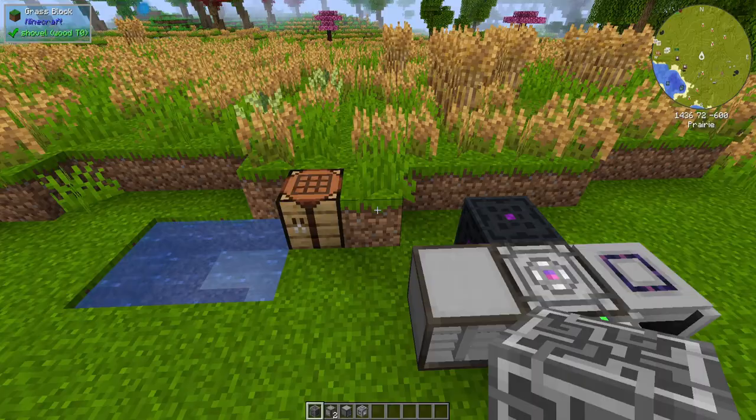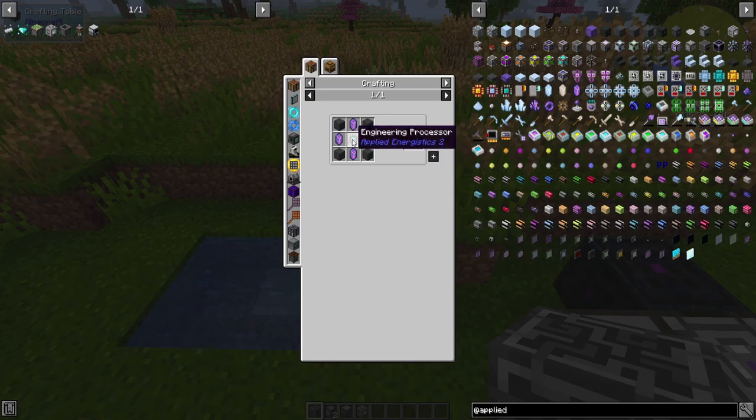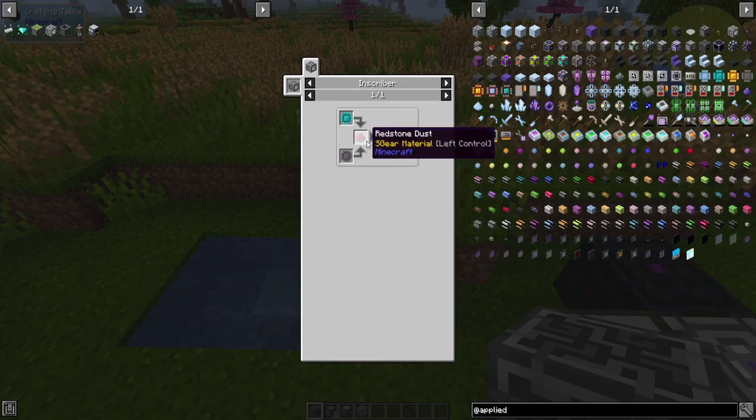The next thing you're going to need is an inscriber. Because if you look at the recipe for the ME controller, we have an engineering processor which is made in the inscriber using a printed engineering circuit, a printed silicon, and redstone dust.